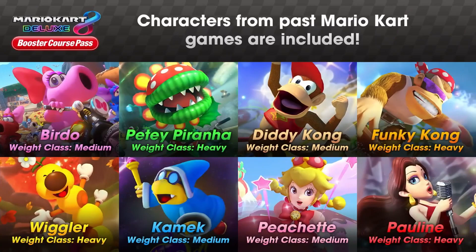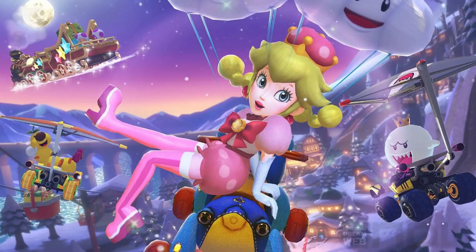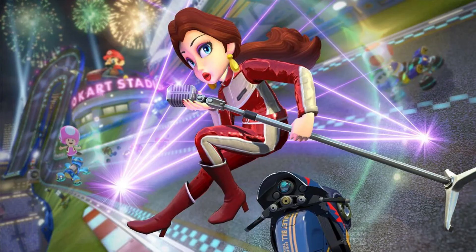As for the characters, they're all the same: Pauline, Peachette, Diddy Kong, and Funky Kong are all here. But it is interesting that they revealed Pauline and Peachette's biker suits, and these are a lot more interesting than I thought. For Peachette, they included a skirt version of her dress, which looks pretty good and is probably the best way they could have implemented a biker suit for her. Pauline's might be my favorite of them all — compared to the others, which kind of look like tracksuits, this one looks like something an actual motorcyclist would wear. It just looks fantastic.